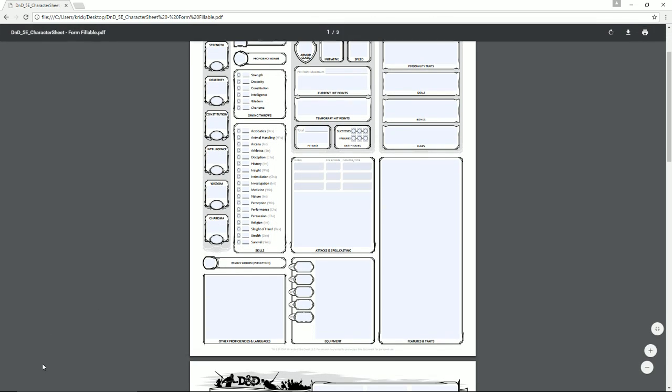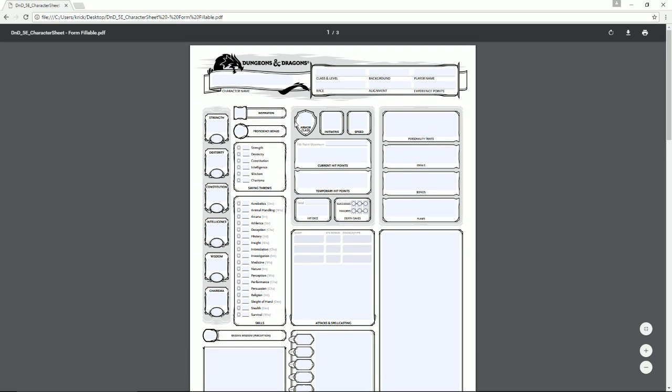Armor class determines whether an attack hits you or not. It's based on the armor you're wearing. With no armor it's a flat 10 plus your dexterity modifier. Different armor types listed in the Player's Handbook give more armor, all the way up to plate armor which gives a flat 18. When someone attacks you, they roll against your armor class — if they roll a 15 and you have 16 AC you don't get hit, but if you have 13 AC you do.